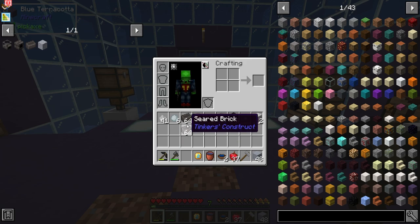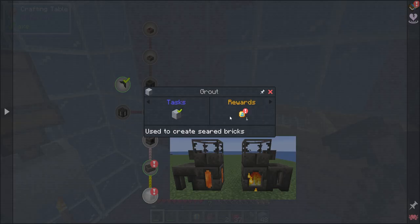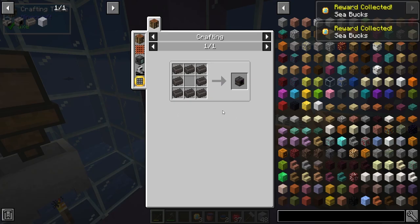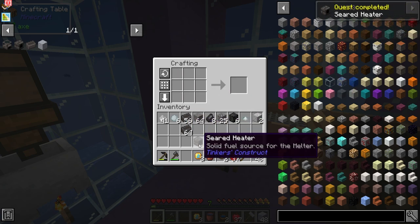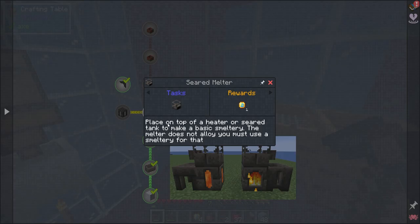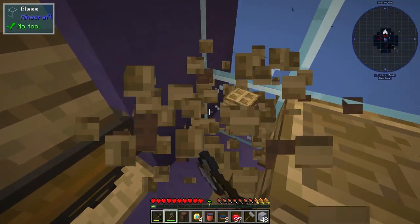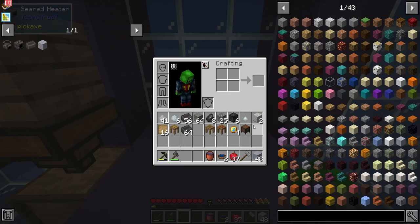We got both of our two stacks of seared stone, or seared bricks. So we're going to go ahead and claim the quests for both of these — for getting the grout and for that. It wants us to go ahead and make a seared heater, which is just circles of seared bricks. Perfect, there we go, that is done. Seared heater — we need to make a spot for this and I think the good spot is going to be here. Seared heater, perfect.